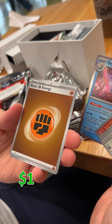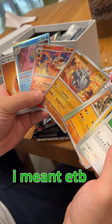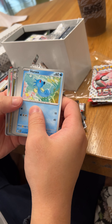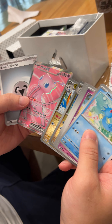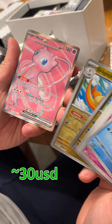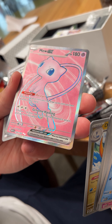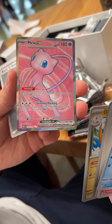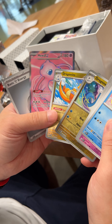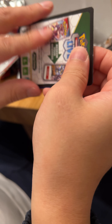Oh, another energy — are we gonna keep getting energies every other pack or something? Oh yes, we got a Mew! We got a sick Mew, baby! Yeah, it's not a gold one but it is sick. I like the color saturation of the new cards — they are amazingly pink, like bubblegum pink. It is bubblegum pink. Two reverses — I feel like there's not gonna be a lot more pulls but I always stay hopeful.